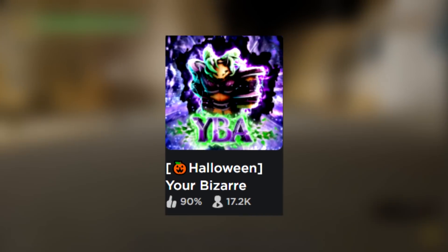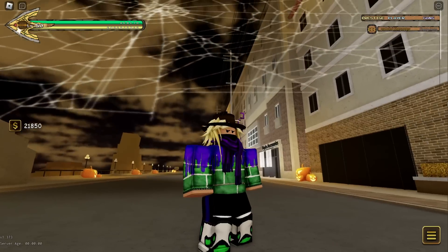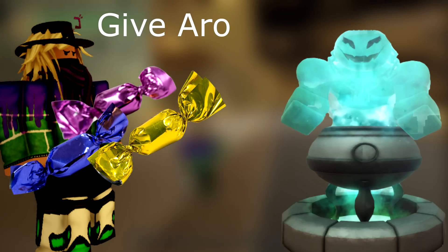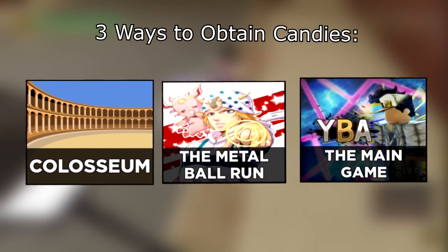The Your Bizarre Adventure Halloween update is practically rigged, and I'm gonna be showing you why and how you can take advantage of it. The Halloween update returned the candy mechanic from last year — you obtain candies and trade them for items. There are three ways to obtain candies: winning 1v1s, placements in the Steel Ball Run, and finding them around the map. Two of these methods are absolutely rigged.